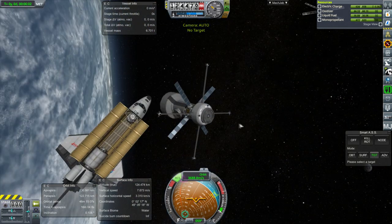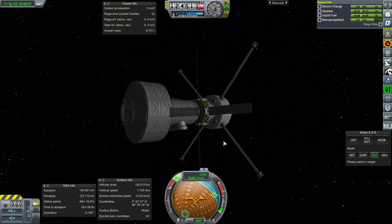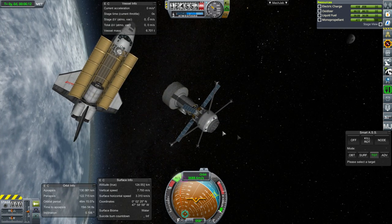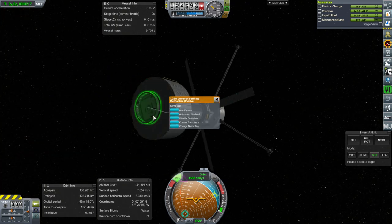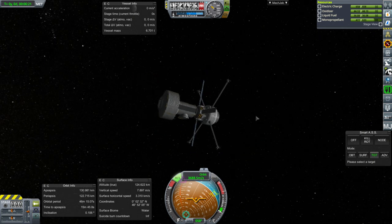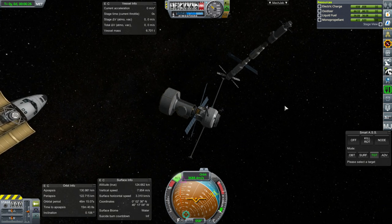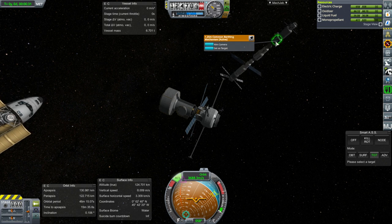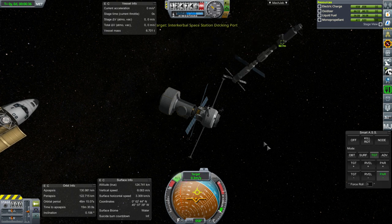Wow! That was serious magnetism - I didn't even have to rotate to match it or anything, it just came right towards us at one meter per second, really fast. I was expecting to have to rotate to match it and everything. Let's control from here. Maybe this is a good sign. I think it's this docking common birthing mechanism right here that we have to go for, so let's do that.